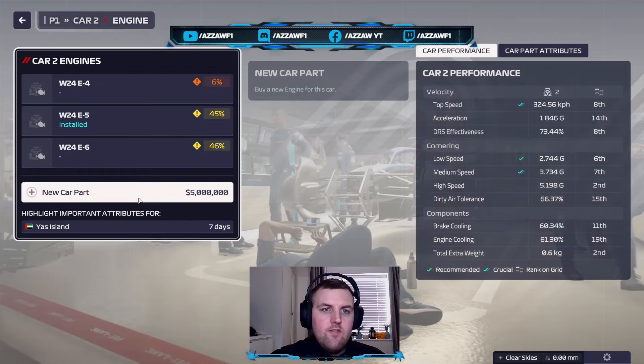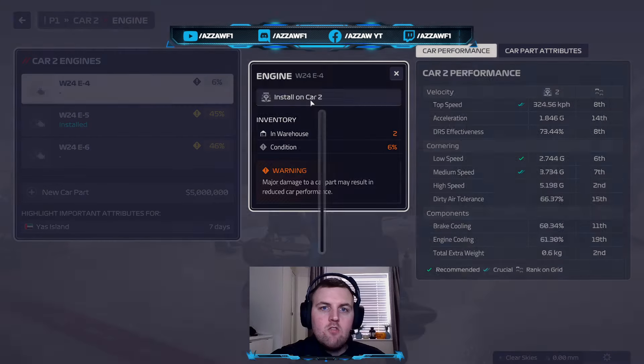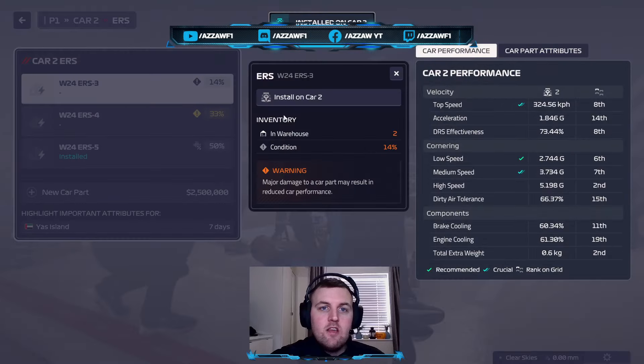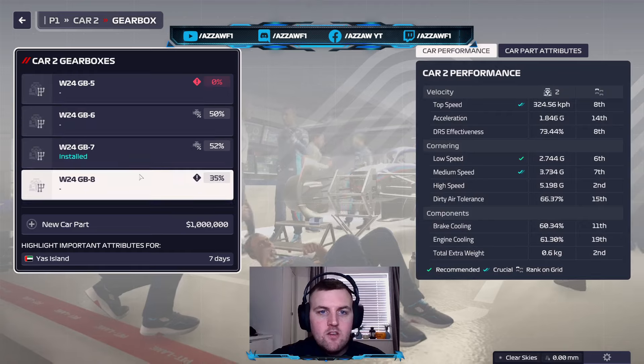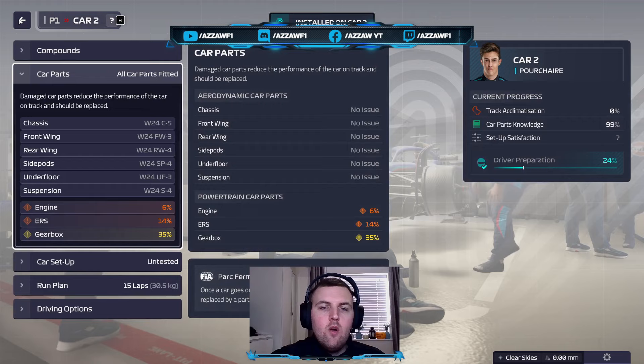The car parts for Car 2 — the engine is a problem. We're going to use our really bad one, so Car 2 we're going to have to sacrifice a little bit. We definitely can't afford engines and parts now when we've only got a million left. So we'll install that, do practice, and we will be right back for qualifying.